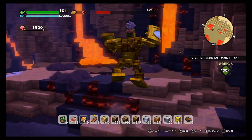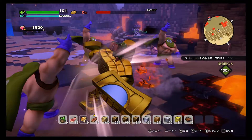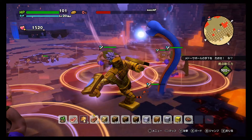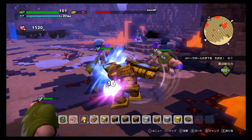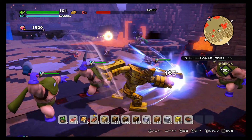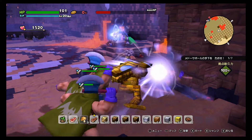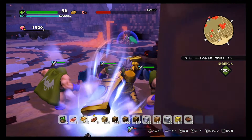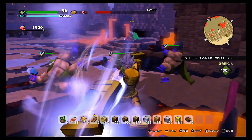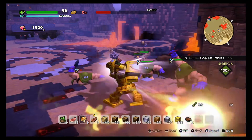Once the seven monsters are done, she summons Robin Hood guys again. Try to round all four of them up in one place — this is a great opportunity to use your ultimate attack. Note there are also two casters at the back on each side, and your teammates will mostly go for them, leaving you to handle all four Robin Hood guys solo.